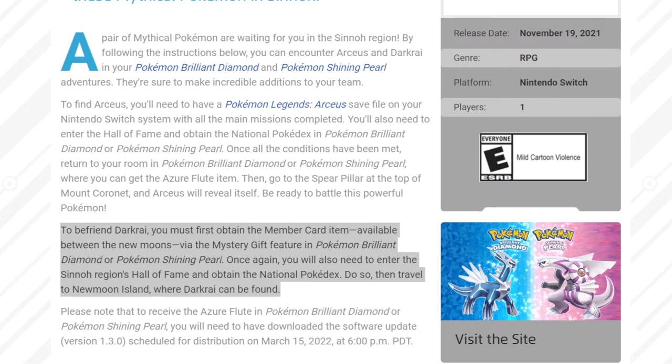In order to get the Member Card item, it's only available between April 1st and the end of April. So unfortunately if you're watching this after April 30th, you cannot get the Member Card in order to get yourself to New Moon Island to catch Darkrai. Now there are ways in the game that you can technically glitch to New Moon Island, have Darkrai spawn in and get yourself Darkrai. I covered that already — it's on this playlist.